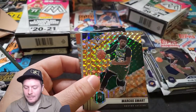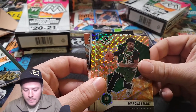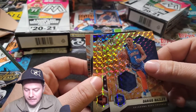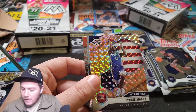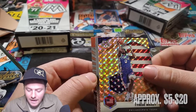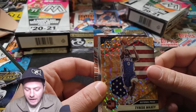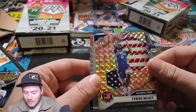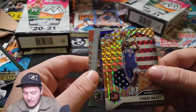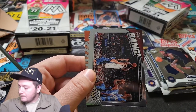Paul Millsap orange, Marcus Smart orange, Darius Baisley orange. And the final one — Tyrese Maxey, son of a gun. That's pretty cool. National Pride. I almost thought it was Ja Morant with the hair. Not with the American flag though. This is awesome. I really like this Tyrese Maxey card. That's sweet.